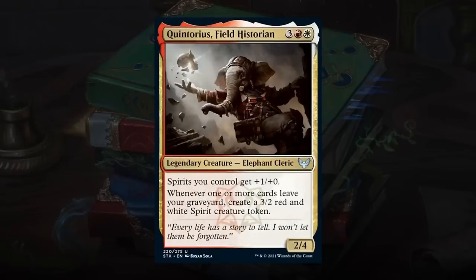Quintorius, Field Historian is a 5-mana 2/4 Legendary Elephant Cleric at uncommon. Spirits you control get +1/+0, and whenever one or more cards leave your graveyard, you create a 3/2 red-white spirit token. Cards like Lorehold Excavation can exile graveyard cards to enable Quintorius, and there are a few more enabling synergies. Quintorius seems like a pretty important card for the grindy red-white Lorehold deck — gets a B.